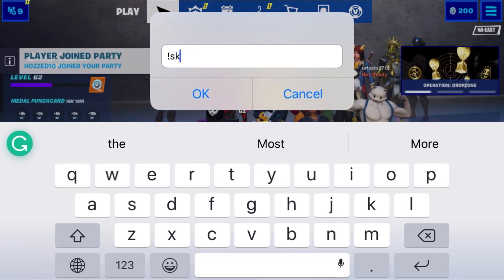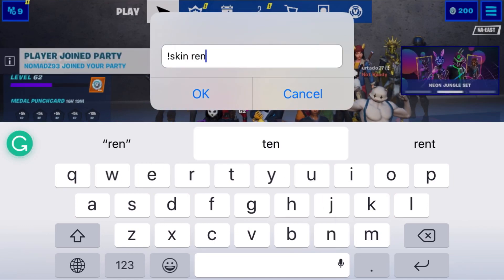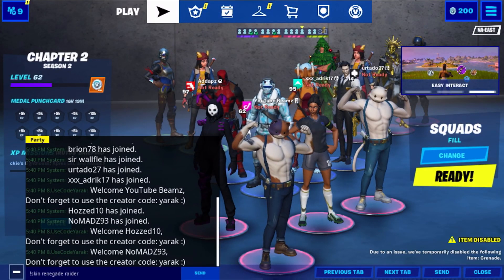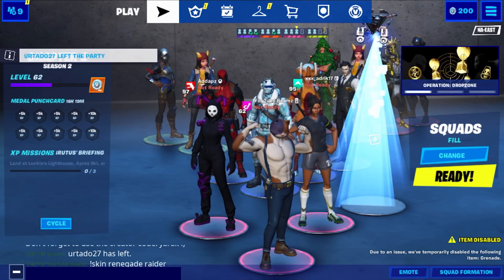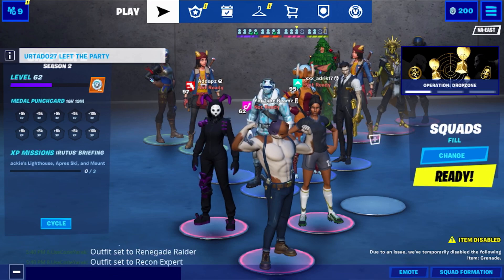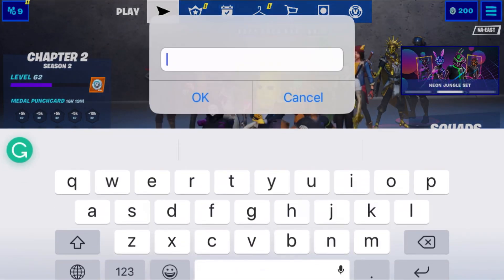Put exclamation mark and then 'skin' followed by the skin you want. I want the Renegade Raider, so I'm gonna make him put on the Renegade Raider. As you can see, I've typed in 'renegade raider' and the bot right now is putting on the Dead Paw. He's gonna put on the Renegade Raider — somebody put the Recon Expert, I don't know why.